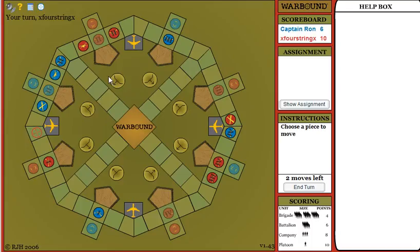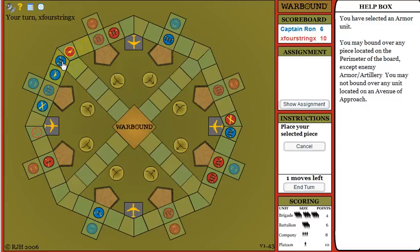Armor, which in real life consists of things like tanks, is a short-range, violent, and blunt weapon. To demonstrate, watch as this red armor piece attacks this blue infantry piece.